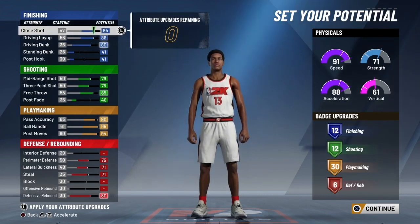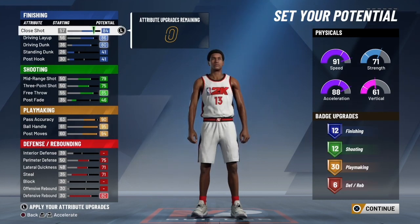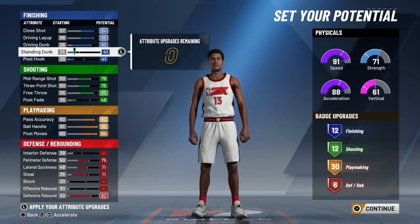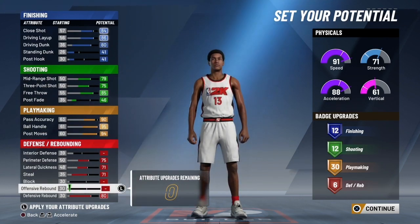Alright, so that's pretty much it right there. As you can see on the right, I got all 30 of my playmaking badges, 12 shooting, 12 finishing, and 6 defensive rebounding badges. This is goated — like I'm explaining myself right here. I know what y'all thinking: what about the offensive rebounding, you didn't even upgrade that, or the block?